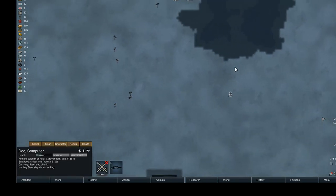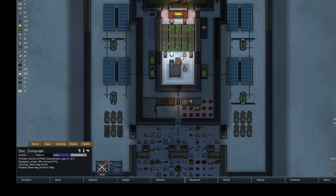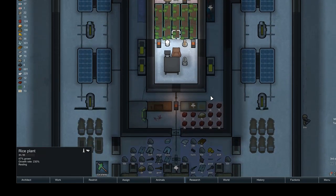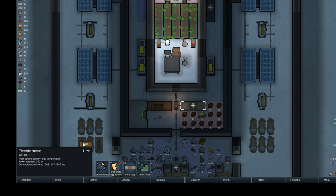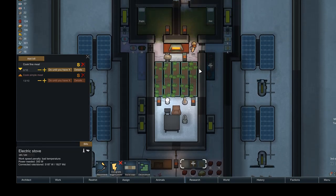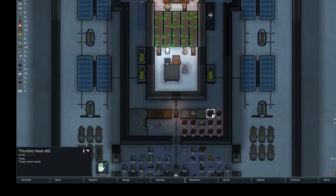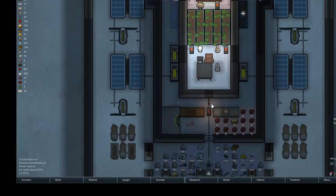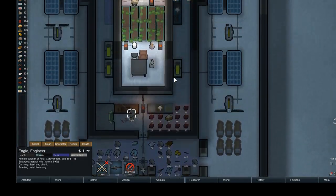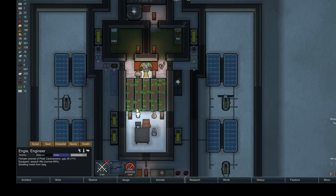Dock has a bit of a mood which I'll have to work to fix. Just because I have all this thrombo meat does not mean I want to neglect my farm. Making every single piece of thrombo meat into fine meals would benefit me a lot more, obviously. So that is in fact a goal of mine.